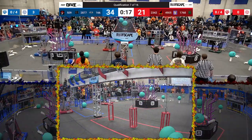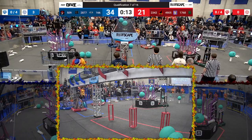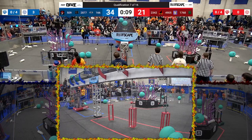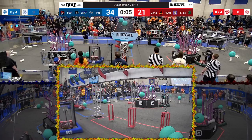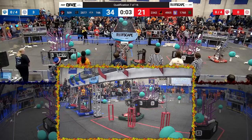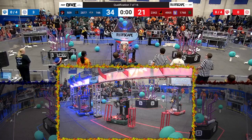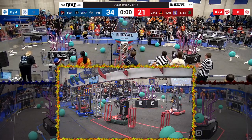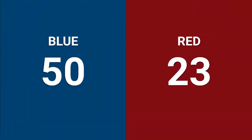509 knocks a piece of algae off the reef for the blue alliance. Red alliance Team Phoenix has also removed an algae from their reef as we enter the end game period. Team Phoenix trying to score into their processor but doesn't quite make it. Looks like 509 is trying to score in the processor as well — just falls out. Looks like 2877, the Lagerbots, has climbed. We'll see if that counts if the chain is not touching the robot as time expires.